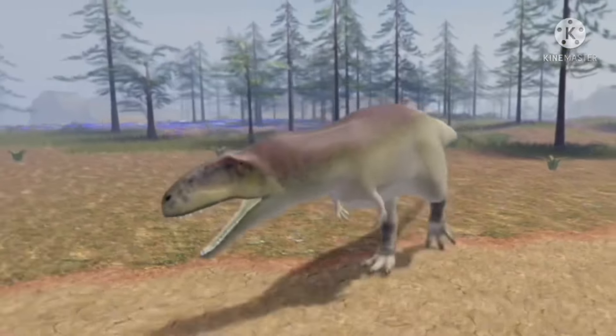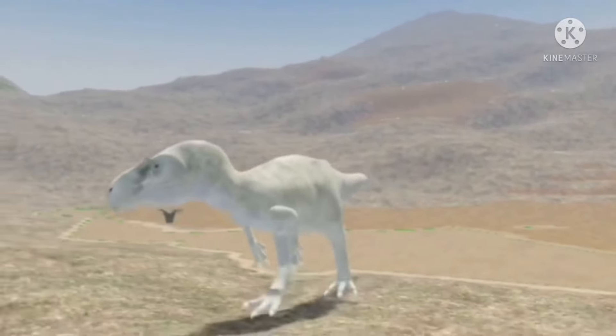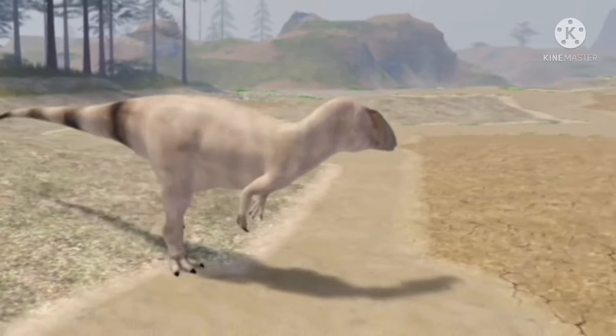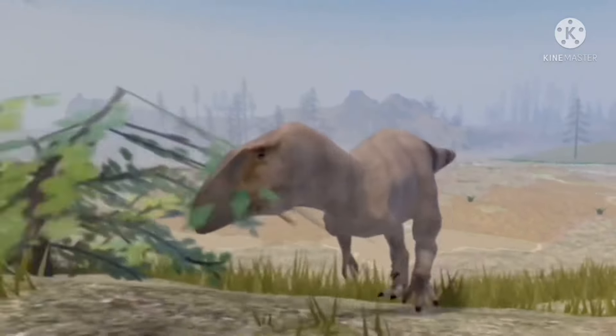Number 16: Mapusaurus and Allosaurus have the most remodels, possibly being Immortal's favorite dinosaurs. Number 17: Ilokelesia was originally going to be in coast, but it was changed to plains. Number 18: Ilokelesia was the first dinosaur ever added to Dinosaur World, the PC version.